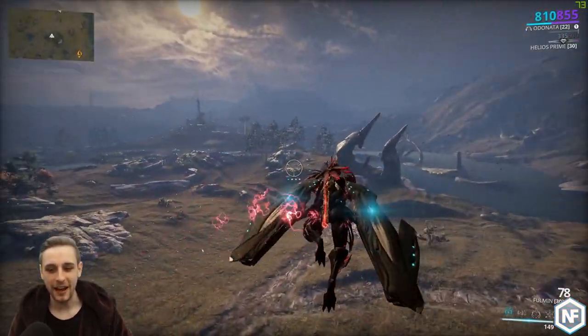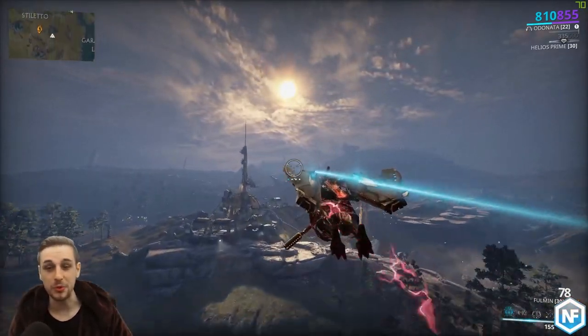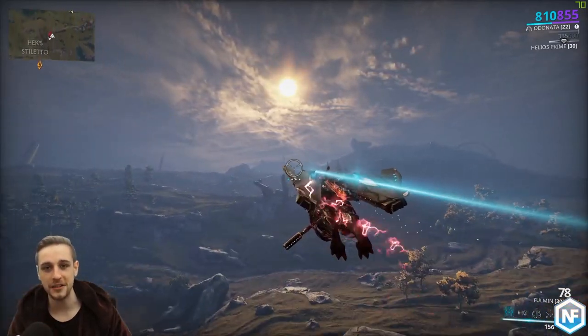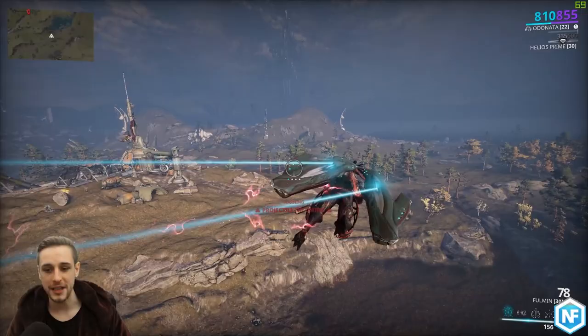Honestly, I really wanted to avoid doing anything in the open world until I could get this because it's just quadruple the speed. Anything that you do in the open world is so much faster when you've got the Arc Wing Launcher Segment. Essentially, all it does is allow you to use your Arc Wing in the open world.